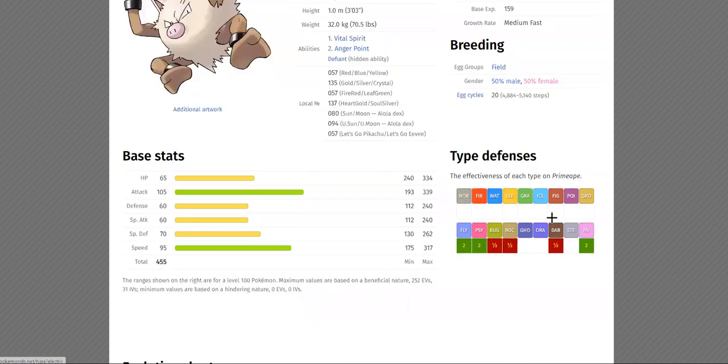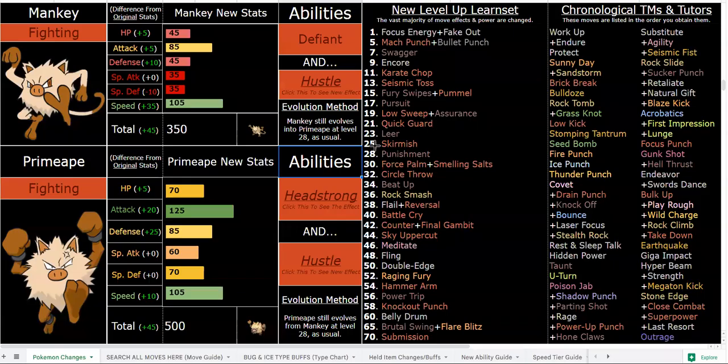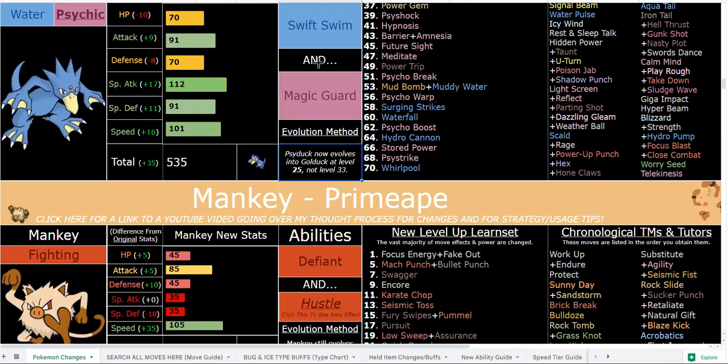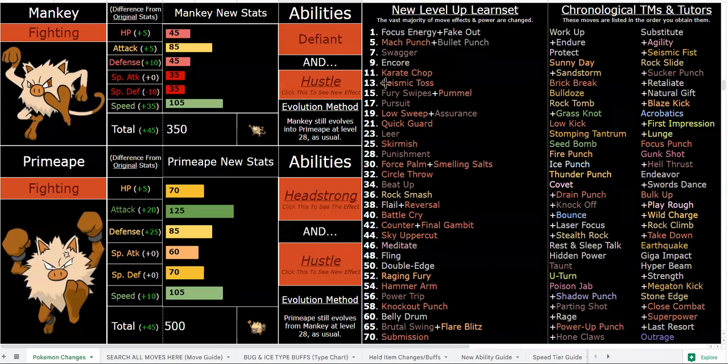Pure Fighting now has very few resistances — I believe only Rock and Dark resist it, since Bug is now neutral to Fighting. Fighting types have some of the least resistances in the game, which is fitting because they're a type all about offense. You still get that amazing Fighting STAB.